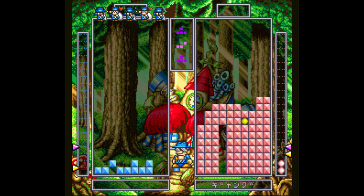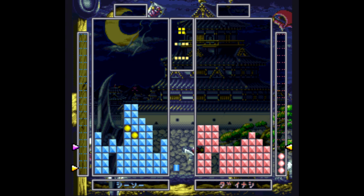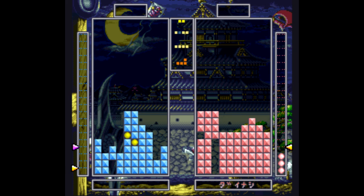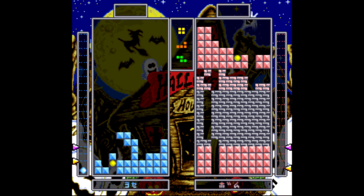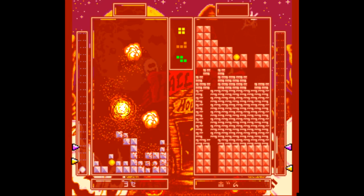You earn magic by completing lines that have small orbs in them, and they can stack up so you can hold as many as 20 at once. Magic is divided up into four different skill levels — using one orb executes a level one spell, two orbs would be level two, and so on. Level one spells are usually to help your own stack, but levels two and four will be spells that mess with your opponent, with level three spells being a bit of a wild card. All you gotta do to use a spell is press up on the d-pad.